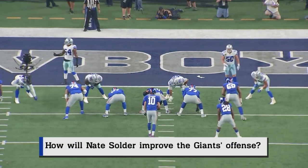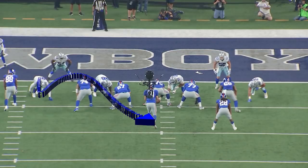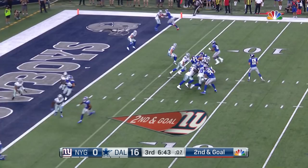The Giants got off to an 0-5 start last year, and the offensive line play was dreadful. There's a big reason why they got off to such a bad start. Here in Week 1 against Dallas, Charles Tapper is going to get his only sack of his NFL career. He's going to beat Eric Flowers inside, and Manning gets sacked back at the 13-yard line.